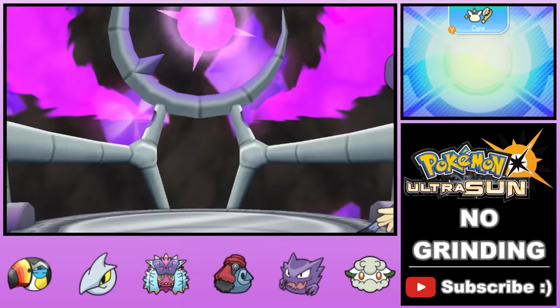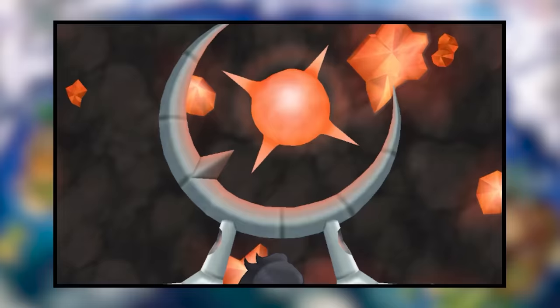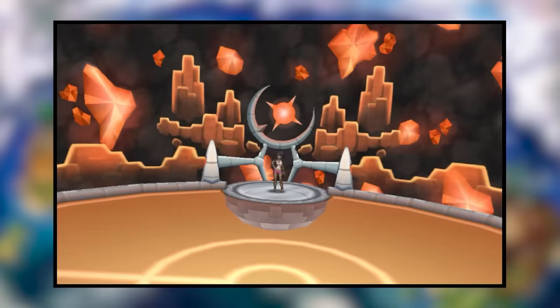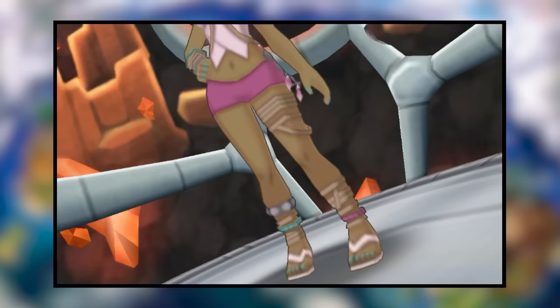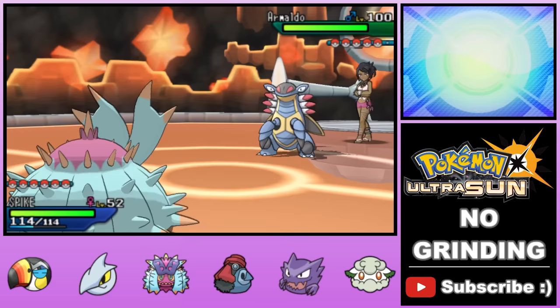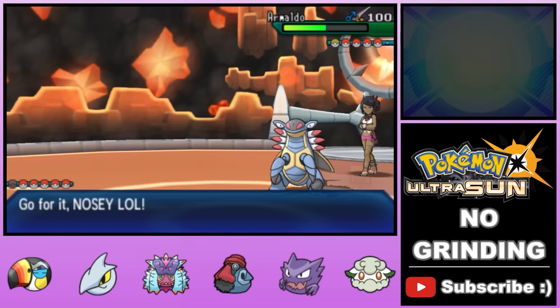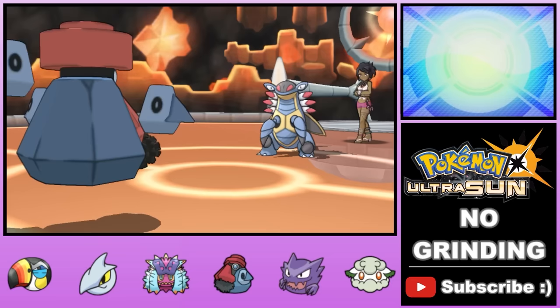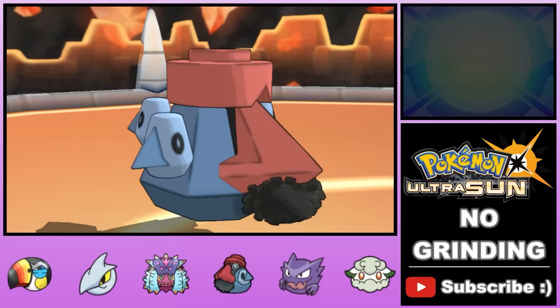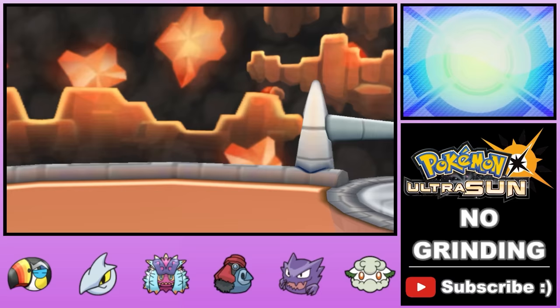Unfortunately we started with the easiest trainer, so it only gets harder. We take on Rock-type trainer Olivia next. Her team isn't too scary overall, but we don't have cheesy ways to deal with them so it's more of a straight fight. We lead Toxapex against her Armaldo and go for Toxic Spikes on turn one while it strangely goes for Protect — setting the Spikes up for free. Then we go for Baneful Bunker, which poisons on contact, before sacrificing Toxapex and bringing in Nosepass for Operation Berlin Wall. Her Probopass is part Steel so it dodges the Spikes poison, forcing us to swap to Cottonee for a Leech Seed. After dealing with Probopass, the rest of the fight goes smoothly as Toxic Spikes poison finishes the rest of her team. Two down, two to go.